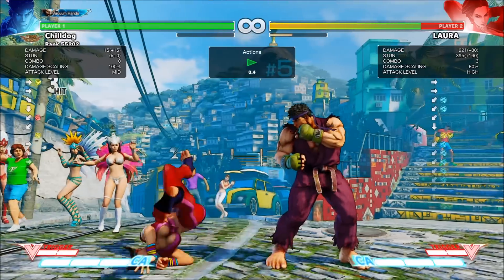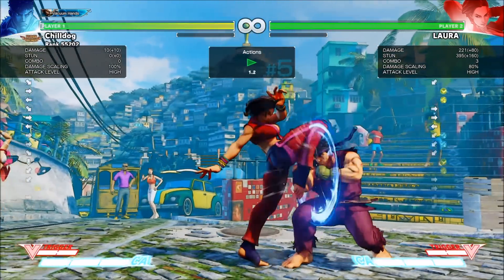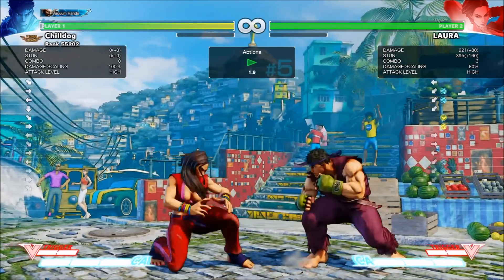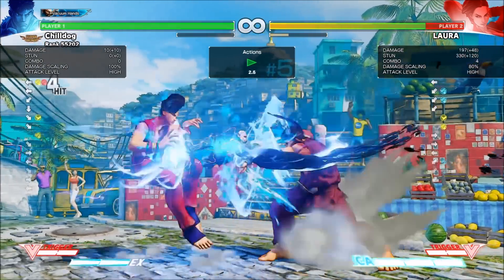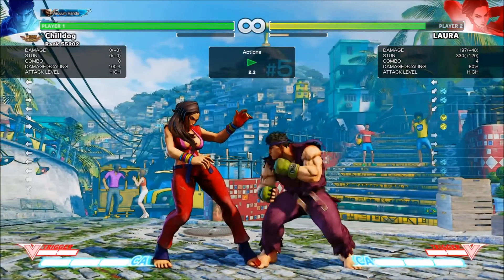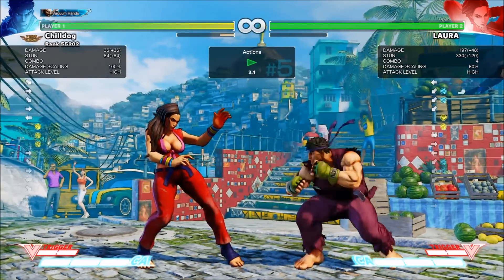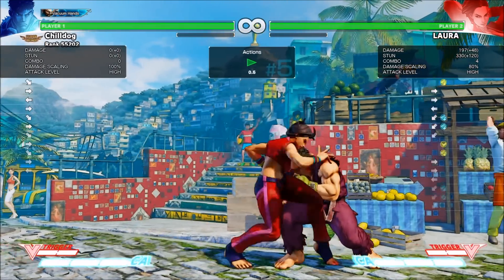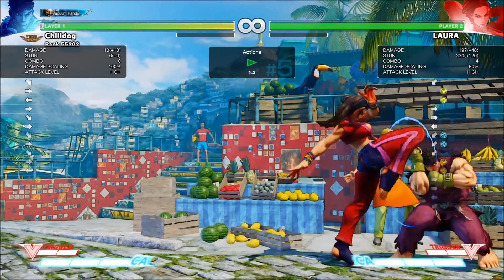Finally, we have her target combo, which a lot of people like to pressure with — it's medium punch into medium kick. Once again, like a lot of things in this game, it's safe but it's minus two, so after you block it you can take your turn. Don't let her get away with trying to pressure you after you block it. But once again, if you get hit by it, Laura has the advantage, so be careful not to press any buttons — you're pretty much going to have to take the mix-up between attacks or her command throw.